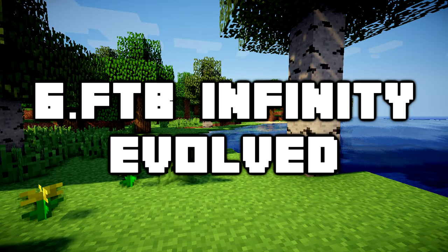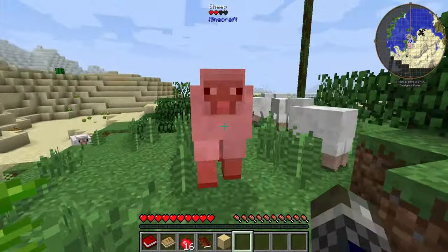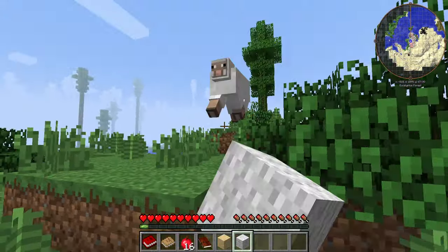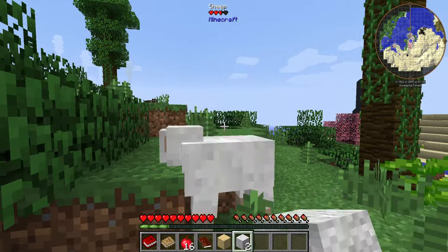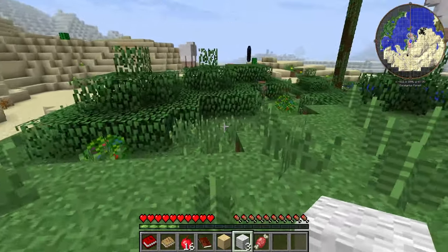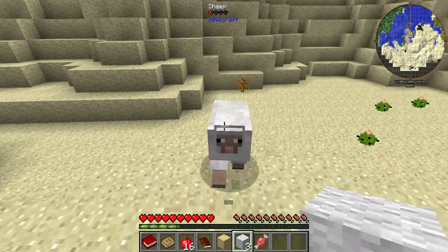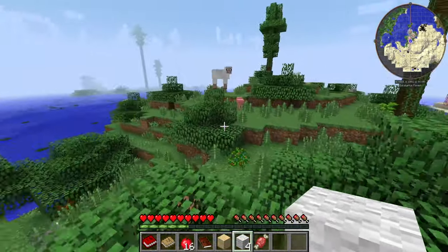Number 6: FTB Infinity Evolved. From the Feed the Beast team, this starter modpack is a fun pack with some new game modes: normal and expert mode. This modpack is a multi-purpose one that contains more than 150 mods which are designed for the average player. Some mods included in this pack are Buildcraft, Ender IO, Computercraft, Botania, Forestry, Iron Chests, Nether Ores, Portal Guns, Witchery and a lot more popular mods you may be familiar with. There's a ton of diverse magic mods for anyone who loves witchcraft and wizardry, but also some great technology mods, so the blend here is actually really nice and makes for a good combination.